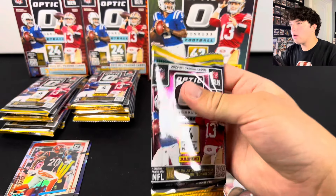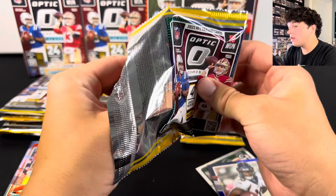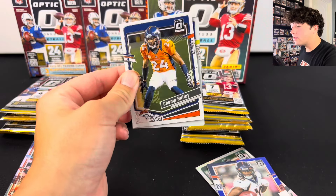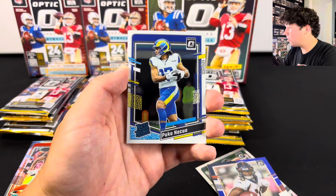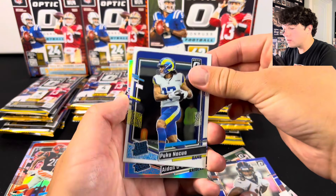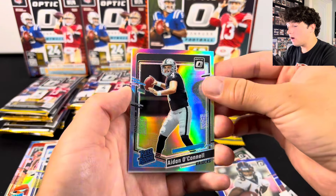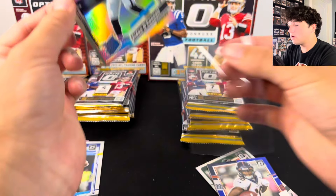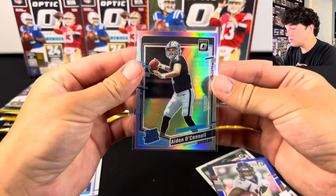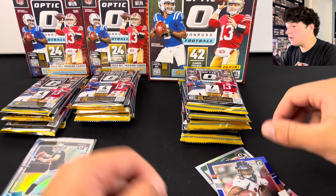I don't know if you can hit a memorabilia card and also an autograph in one box — I don't think I've seen that done. There we go — Puka Nakua! I will always take that. And Aiden O'Connell on the holo. That's definitely not a bad card. I want to get a comp on this — probably almost $10 or something like that. Not bad. Puka Nakua and Aiden O'Connell.